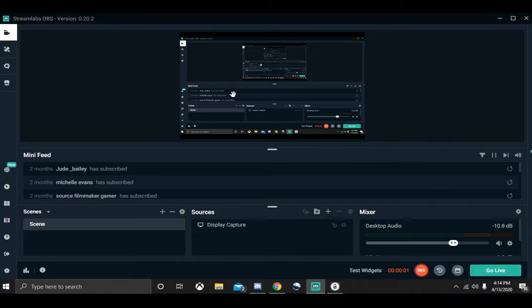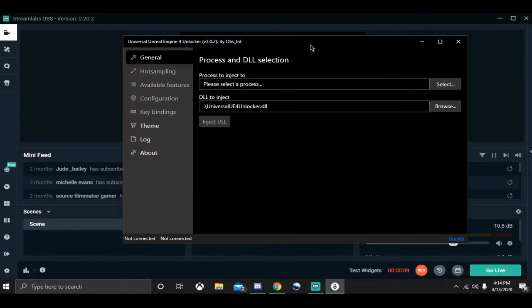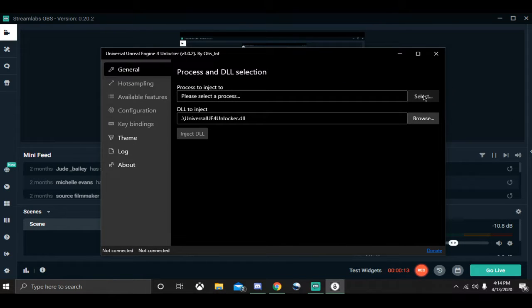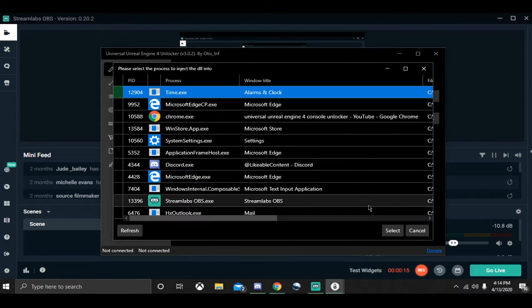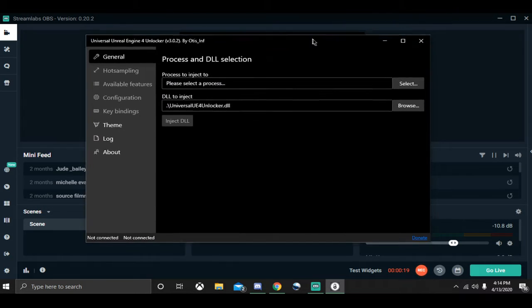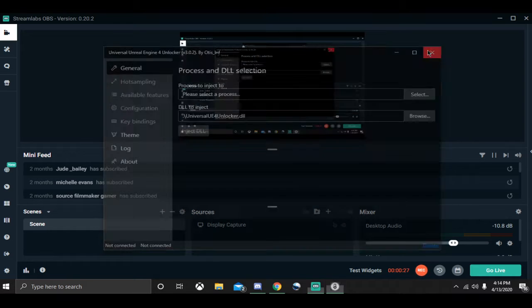Hey guys, today I'm actually going to be showing you how you can download the Unreal Engine Unlocker for Unreal Engine 4, and then you can inject this into Hello Guest, Hello Neighbor, Hello Neighbor Hide and Seek, any Unreal Engine 4 game, and then you can use the console commands.